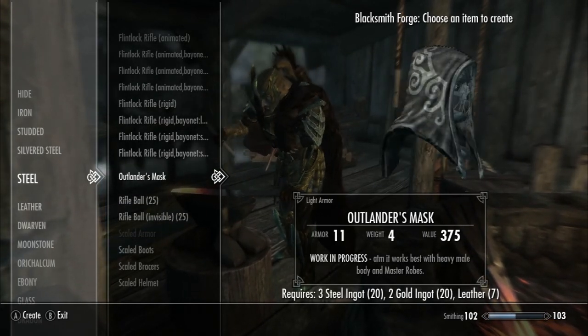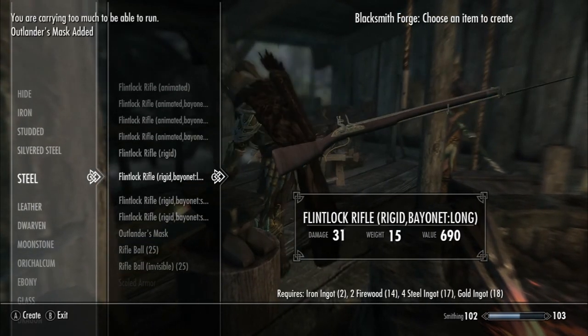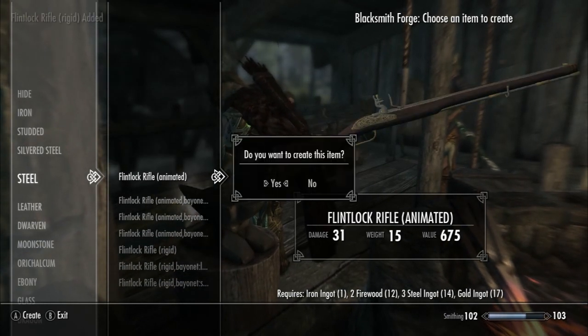There are four different versions of the rifles — three versions with bayonets. There are two different types: Animated and Rigid. The Animated version features a Flintlock action animation when you're in first-person view.